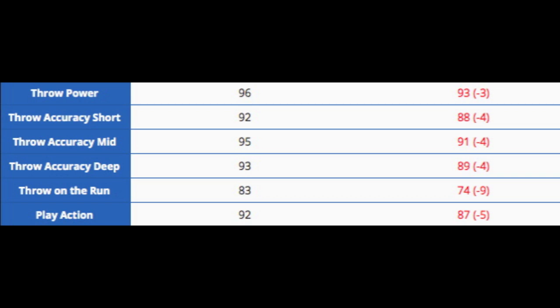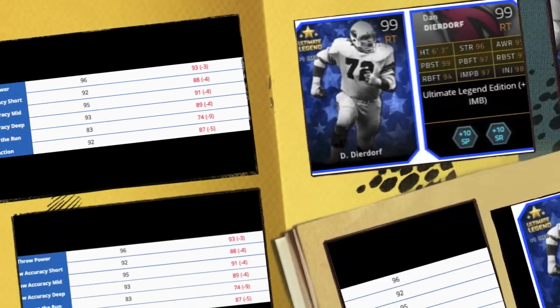Here are his throwing stats. Nice upgrade in all of the throwing stats by at least 4 — 4 in all the accuracies and 3 in the throw power. He went up 9 in throw on the run and 5 in play action. All huge keys with a mobile quarterback are play action and throwing on the run, and he went up in each of them.